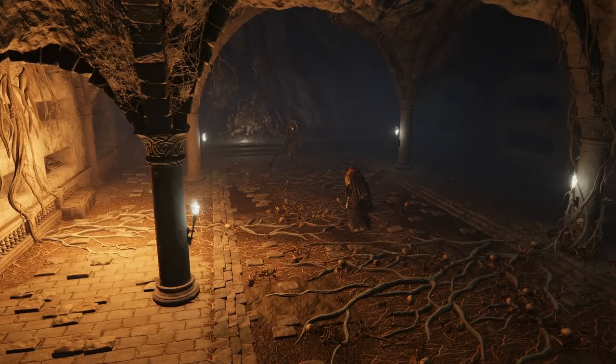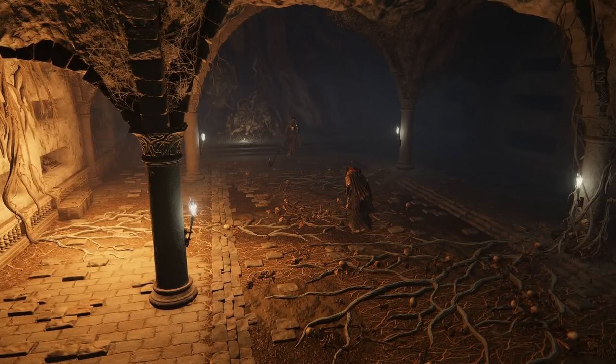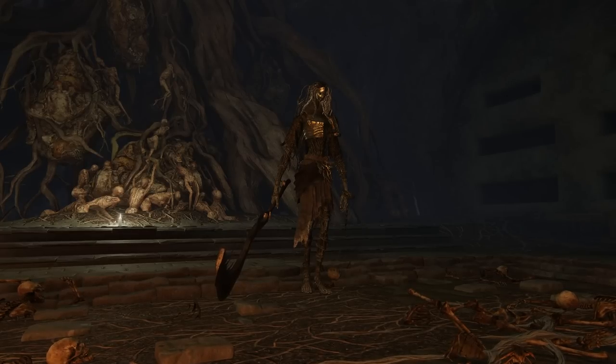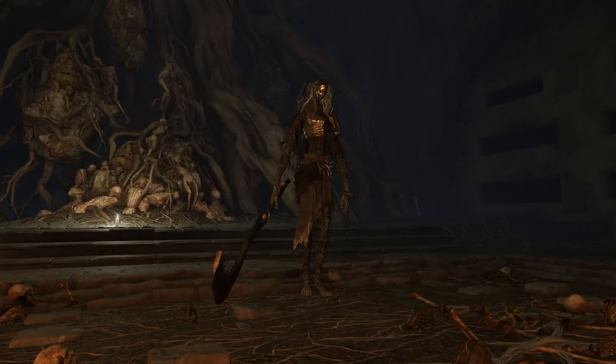Welcome to another battle in the Elden Ring mini-boss tournament. As we now see Sanguine Noble, a noble warrior with a pokey sword, versus the Ancient Hero of Zamor — an ancient hero of Zamor. Fight!